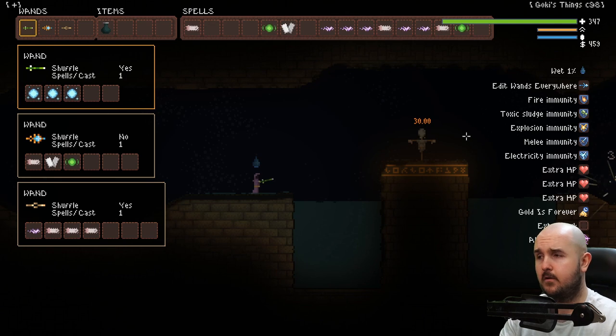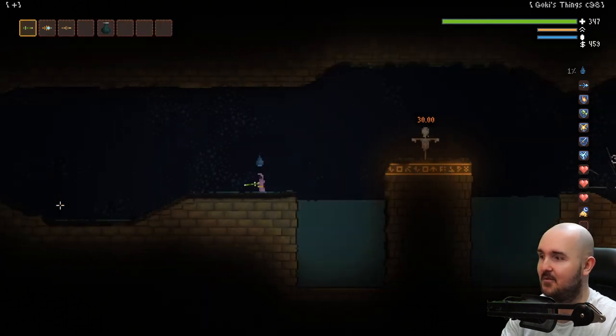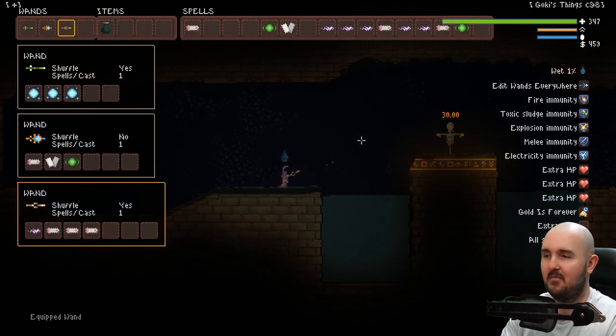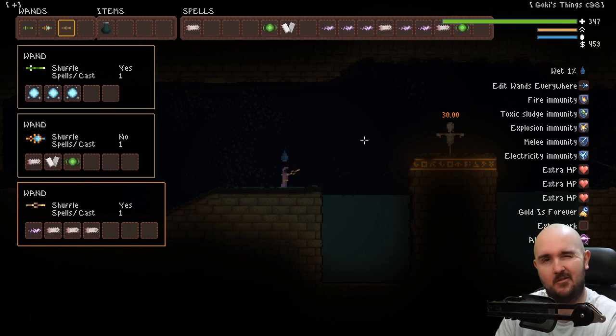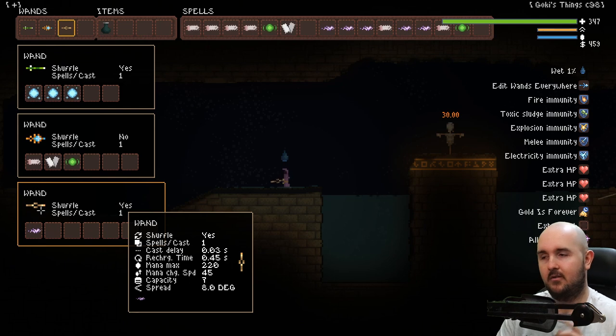I'm going to switch over to number 3 first - the gold one - because we're in shuffle town. It has shuffle: yes, so it doesn't do them in order, it's random. I'm being a bit cheesy here because I have the magic chainsaws on - I'm going to take them off and look at these numbers. There are two gold wands on Biome 1. I call this the chainsaw cousin, because the cast delay is very low, but the recharge time is a little bit up.